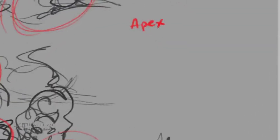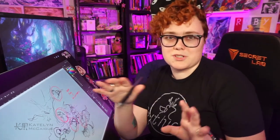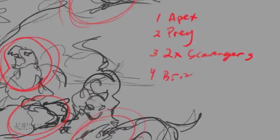So basically those are the four creatures: the apex predator, the primary prey, and two scavenger-like creatures. From there, we're going to make this a four-piece mini series — it might be a little longer, maybe a fifth video — but for sure four videos: one for the apex predator (which is what you're watching now), one for the prey, a third with both scavengers, and a fourth bringing them all together.